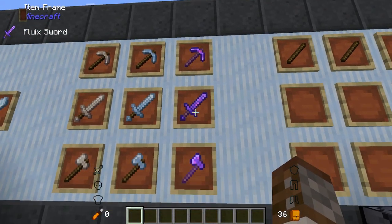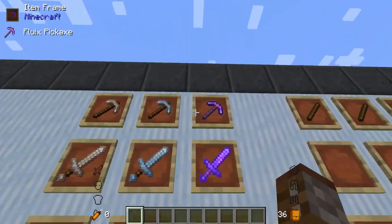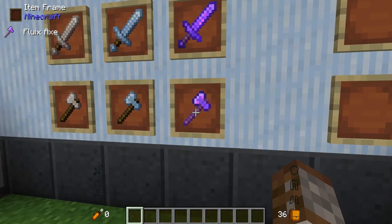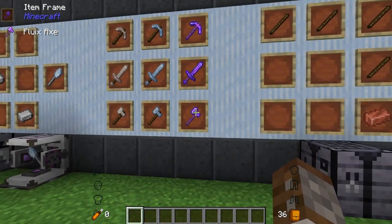The fluix sword does a little better — it gives you Looting I whenever killing any mobs. For every other type of tool such as the pickaxe and axe, they will give you a Fortune effect, always Fortune I, so they're very good for early game enchants.